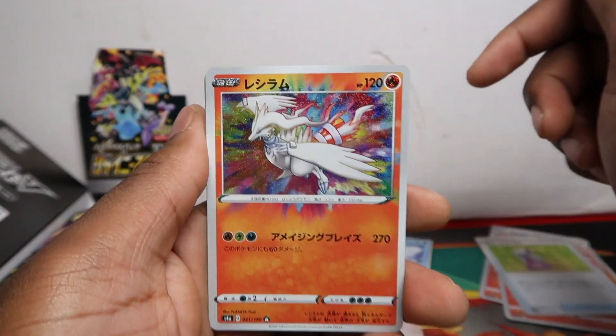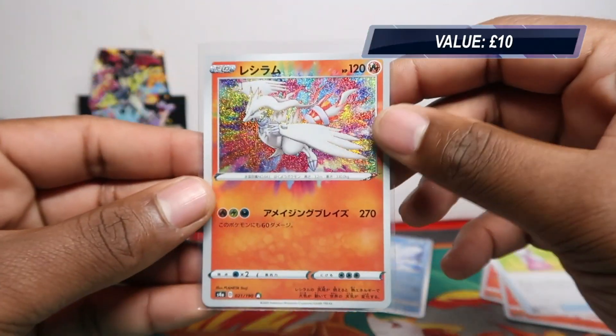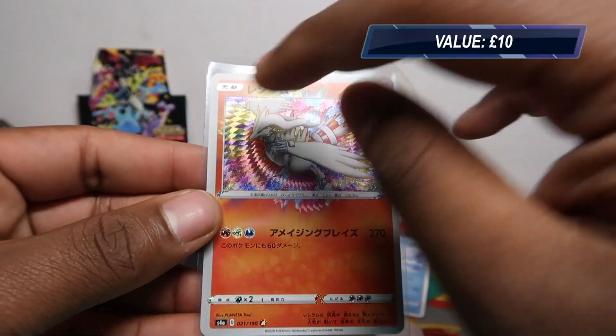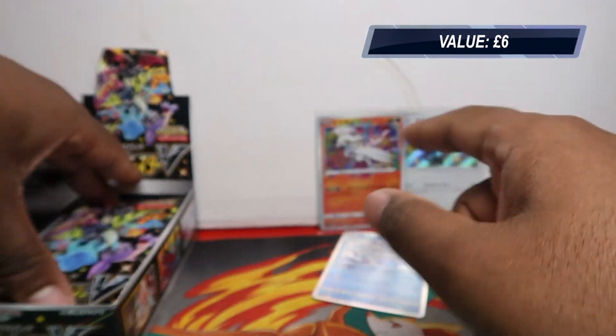Frostmoth, back-to-back Reshiram Amazing Rare, and just a Bolt and V, and then Poké Ball Man or whatever his name is for our reverse card. Reshiram Amazing Rare — I love the pattern they do, the little swell inside the glitter. Then you have Funnel B. He looks really cool. I might have to keep that.